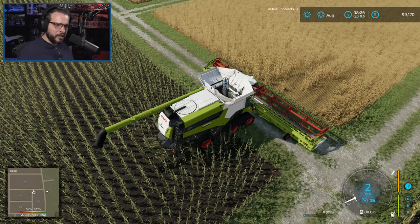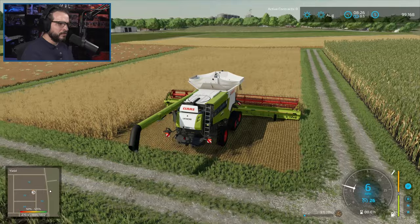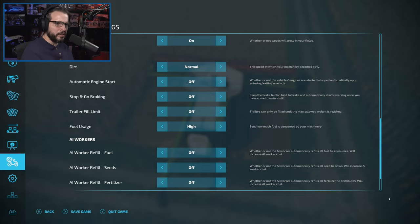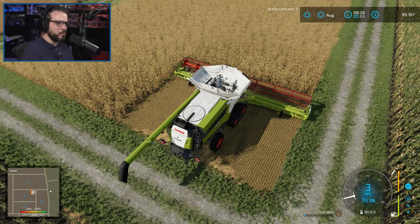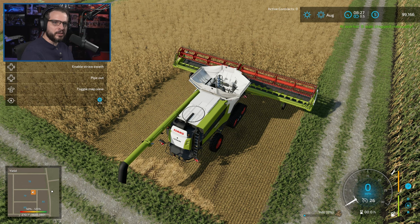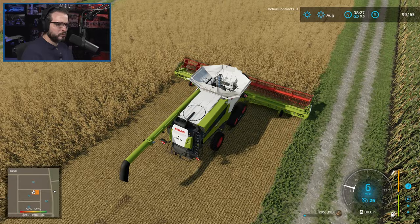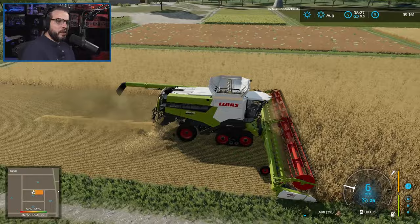We'll get this harvested up and then be ready to plant later. We don't need any straw — actually wait, that's not right. The pigs do need straw, so we do want to enable the straw swath. We'll get some of that going. We won't need a ton of straw but we definitely want to get some.